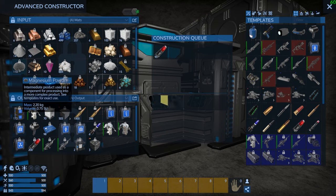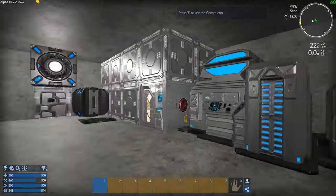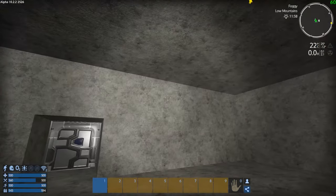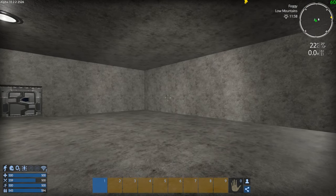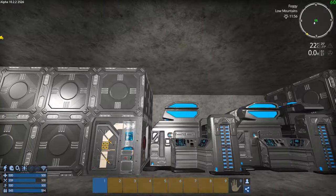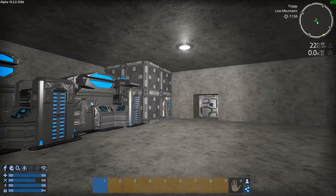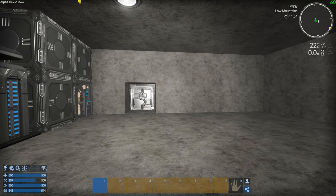We should start thinking about an SV and going to get more magnesium from the moon. Or we can bypass an SV and go for a tiny compact CV, and I can tow the miner up to the moon and back. I think that's a better idea because I can get way more that way.